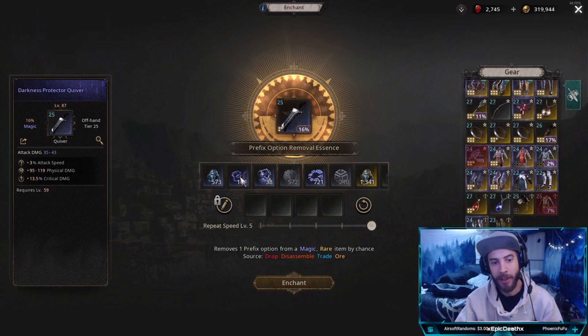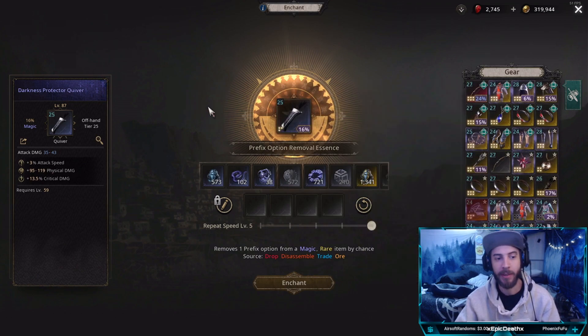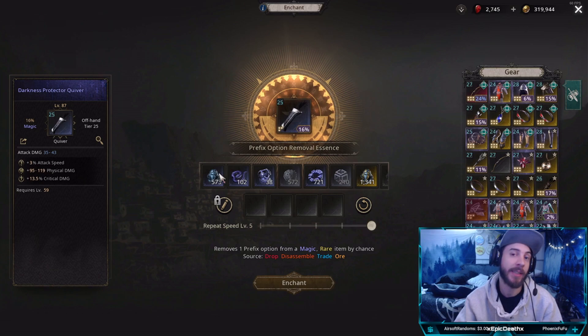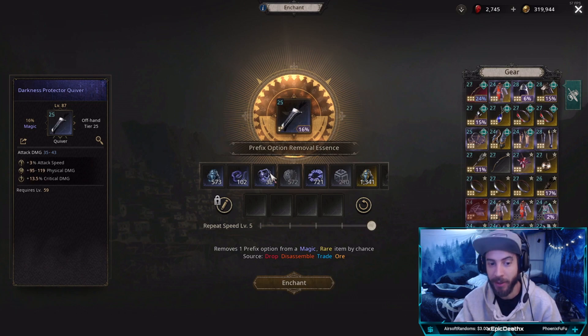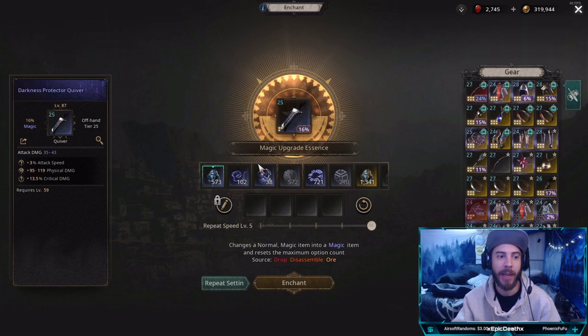I just wanted to go over this and give you my thought process on how I've been crafting the items that I have. You can get all the stats that you want by just following this process — it helps a lot in early game. Don't be afraid to use your materials. Early game, just reroll. If you get something that's a potential upgrade, just start rerolling it. It's not going to be a waste to use these blue stats — you'll get so many more end game. Just roll it, keep going for upgrades, get through the campaign and the content. When you're farming the chaos dungeon, you'll get all those mats back.